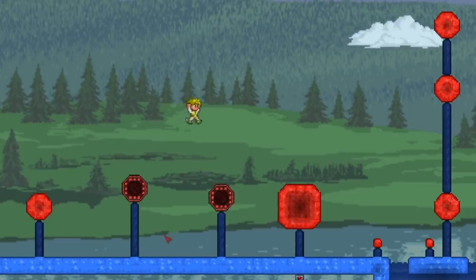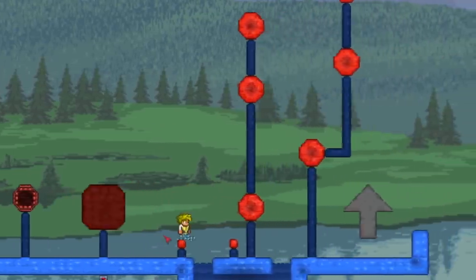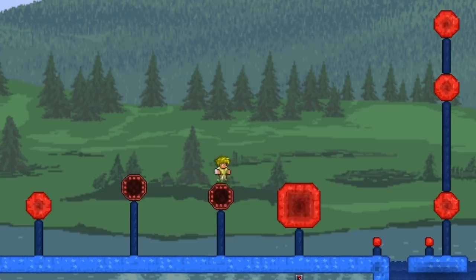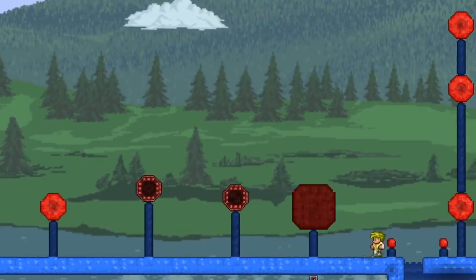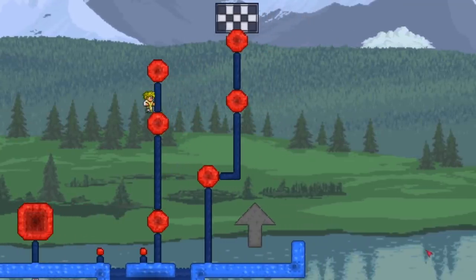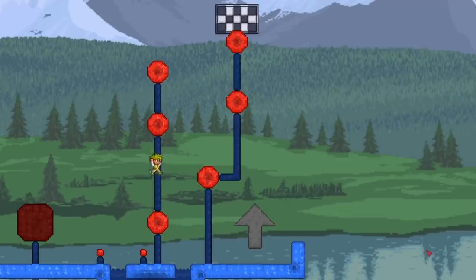Edward struggles through course two — falling repeatedly at the conveyor belt and the red balls, having to restart multiple times. The host guides him through, advising him to take his time and reminding him he can save himself at certain points. Edward saves himself on several occasions. After multiple harrowing attempts he finally makes it through the final jumps. He reflects that he really should have brushed up on his parkour skills beforehand.